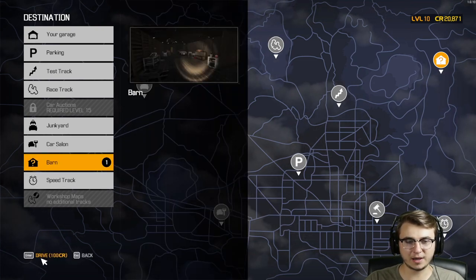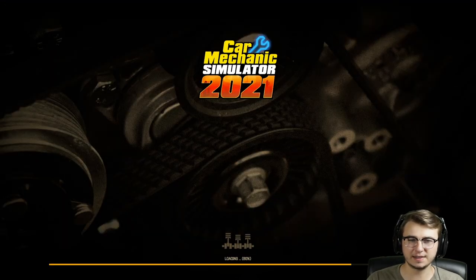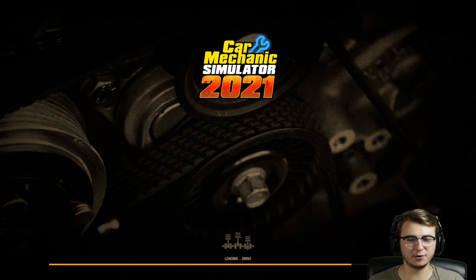This is something I didn't think about — it costs credits just to drive to the barn. Thankfully it's only 100 credits. I think the junkyard was 500 credits or something like that. I've got a good feeling about being able to find something better than what we'd find at the junkyard, hopefully something a little bit more complete.